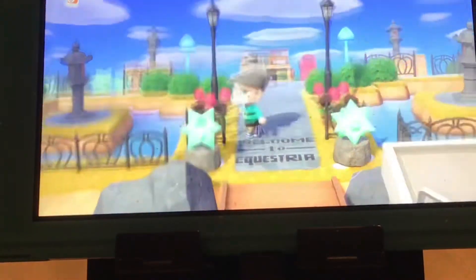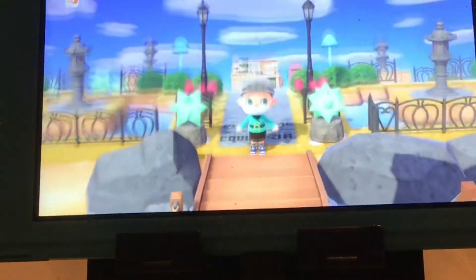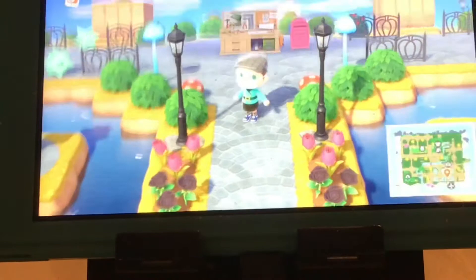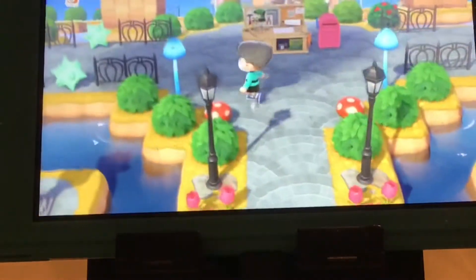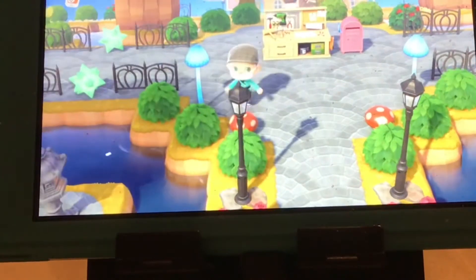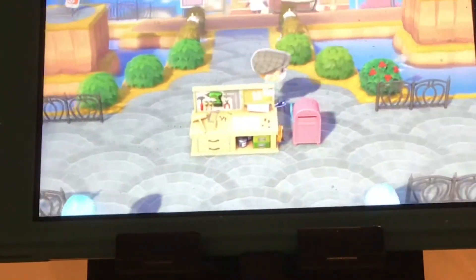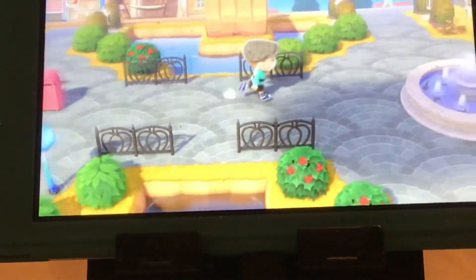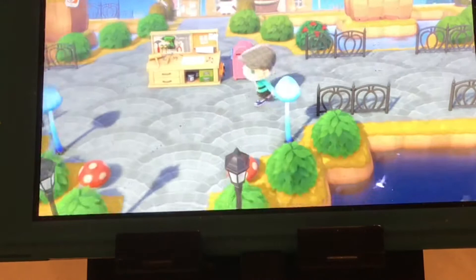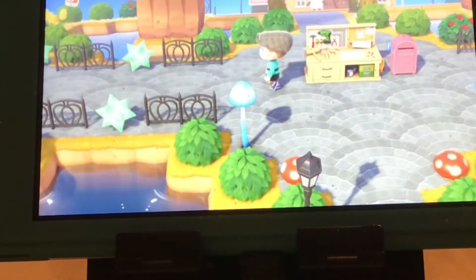Once you leave the airport area, I have a welcome to Equestria sign with two nova lights, a couple of flowers, the pumpkin or spooky fencing, a few flowers, then two black lampposts to give it some height, and then two mushroom stools — they're super cute. I have this DIY workbench in the middle with my post box to do crafts if needed.